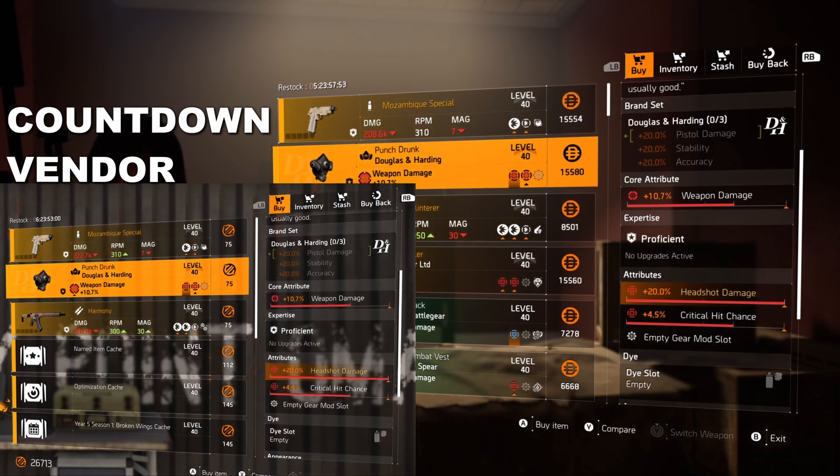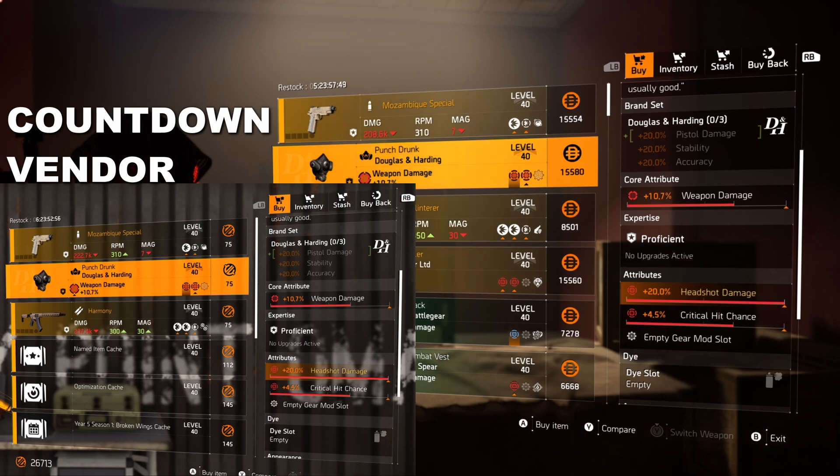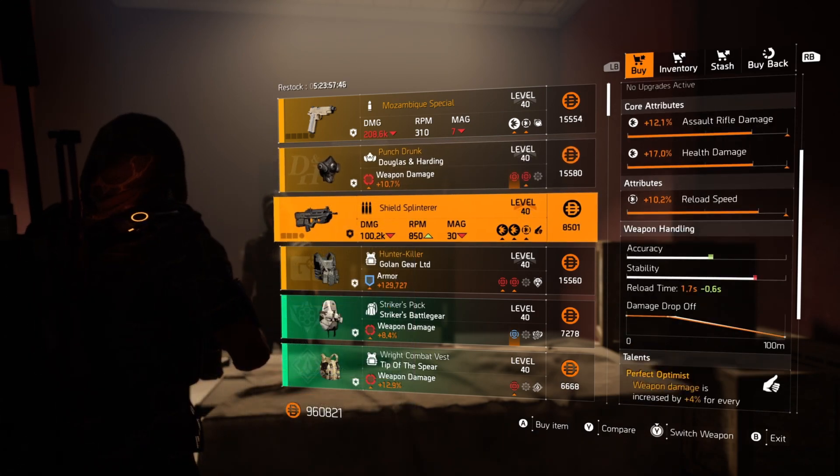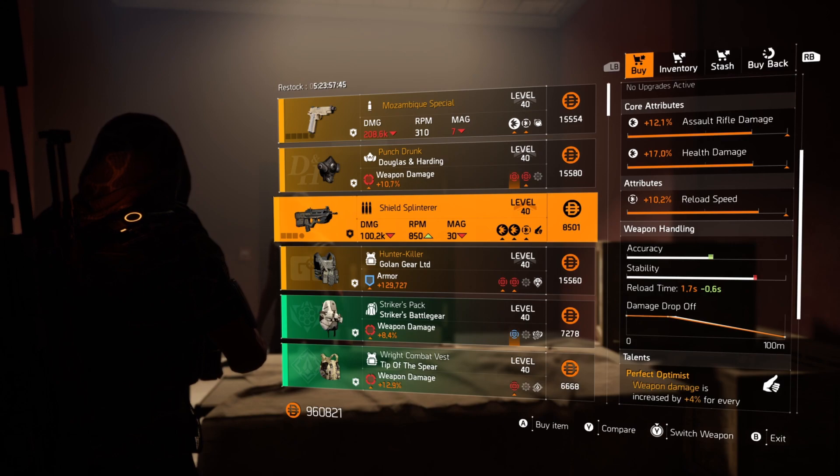Next up we've got the Punch Drunk Mask. This one's got 10.7 weapon damage and 4.5% crit hit chance, and the Punch Drunk is always going to have that mandatory 20% headshot damage. This one's going to be perfect for a headshot damage build or a pistol build. It's also going to be on sale at your countdown vendor, but it's going to cost countdown credits there.